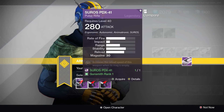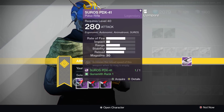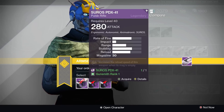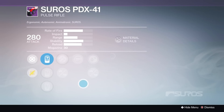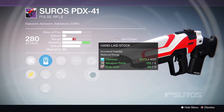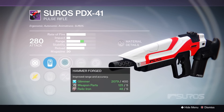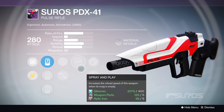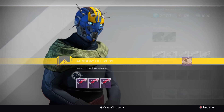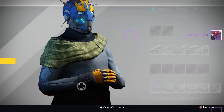So last week I picked up the Soros PDX-41. Out of these, I would certainly say the first one is the best. It has a beastly stability perk right here, Handle's Stock. It's an amazing perk, and the little bit of decreased range is easily sorted out by Hammerforged. So Hammerforged plus Handle's Stock make an insane pulse rifle. Easily pick that one up out of those three.